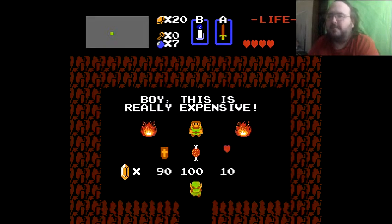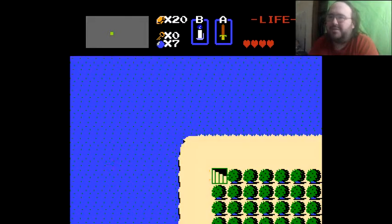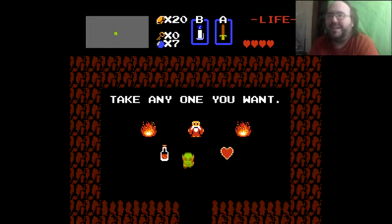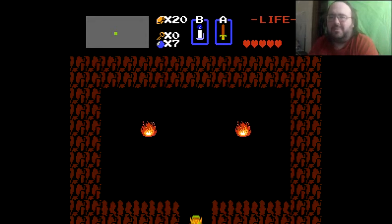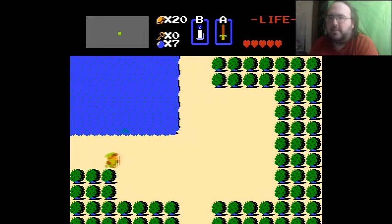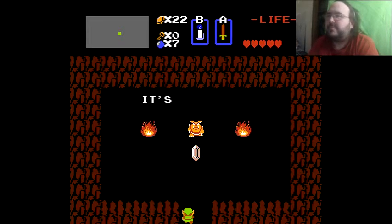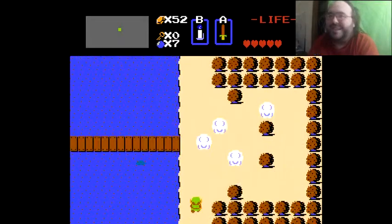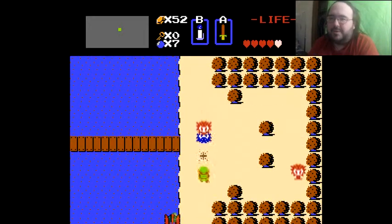Boy, this is really expensive. That bait — yeah, it's not as expensive as you think: only 100 rupees. Now then, I get the second heart container. There are like four to six heart containers in the overworld, I don't remember the exact count right now. 'It's a secret to everybody.' Yes it is — hey everybody, there's a Moblin hiding in there!